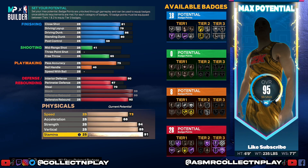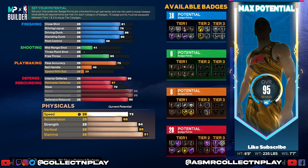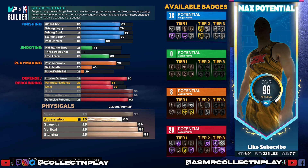Strength is going to be 84, vertical is going to be 85, and stamina is going to be a 91. Look at this — we are only a 95 overall out of 99. So right off the bat we have a lot of room to work with. As mentioned, I do like to max my physicals, and the fact that you are six foot nine means you can be much faster than a 73 — we are going to bump speed up to a 79.